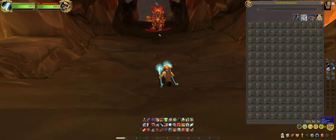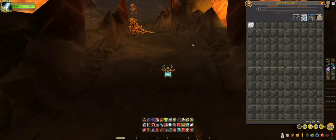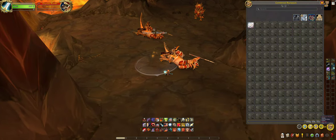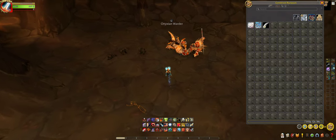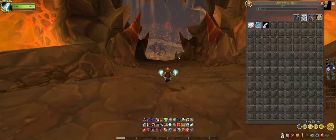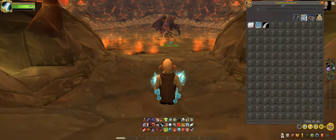I'll keep this open so you can see what the regular trash mobs in here drop. I'm gonna do something a little different this time — unlike last time, I'm actually going to loot the trash mobs before I head towards the boss. They have a chance of dropping like stuff like this.